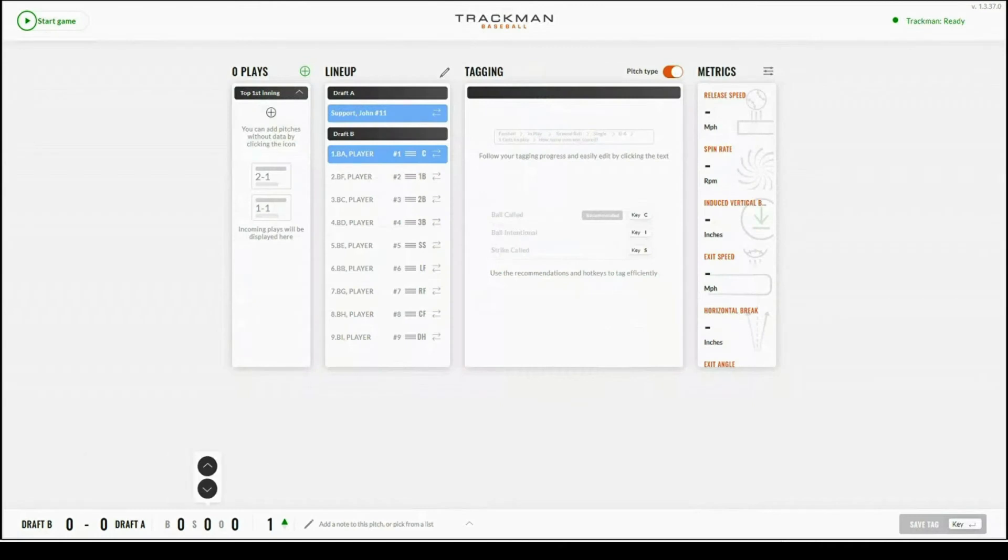The tagging page will now open up. In the top left hand corner, the start game option is still labeled green, and the entire page is still grayed out because the game has not been started. After selecting start game, it will automatically put you into warm up mode. Before starting the game, you will want to switch to playing. On the left hand side you will see zero plays and below that, waiting for pitcher — this is waiting for a pitch to register.